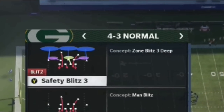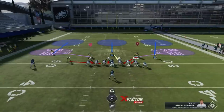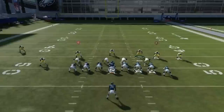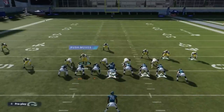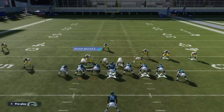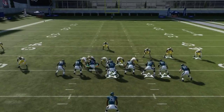Next up we've got the safety blitz three. All we're going to do here is bring this guy outside, pinch the line, and bring this guy right in here before I drop him back as a user. This is pretty much going to be the look — the safety is going to come off around the edge.